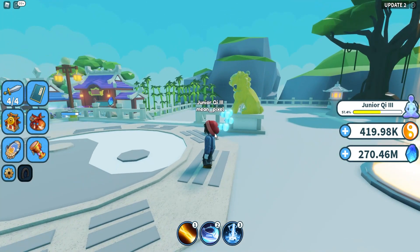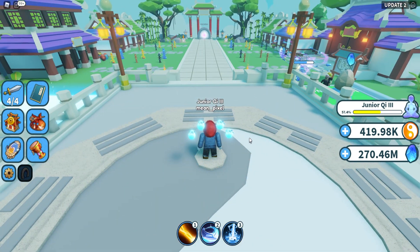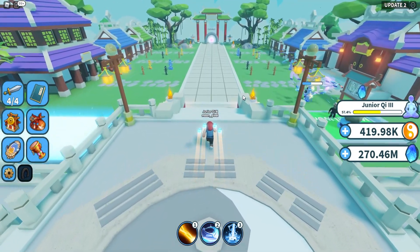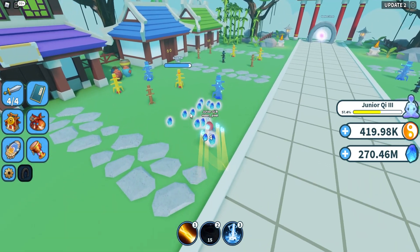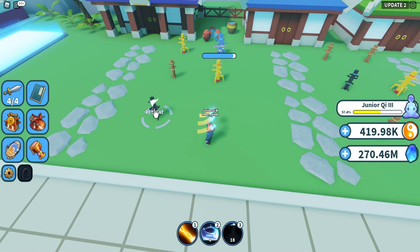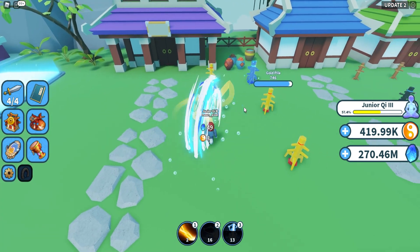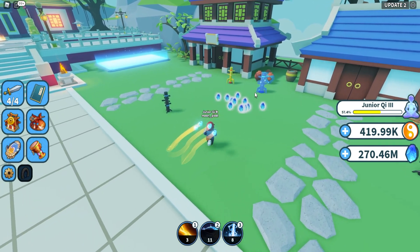It looks very similar, but as you can tell by the name, instead of having anime fighters we have weapons instead. As you can see here, they have like four weapons flying around me. Basically the game is exactly the same — you have to kill a whole bunch of stuff. You have these piles and they drop spirit stones. If you look at the right side of the screen right now, we have two currencies: spirit stones that drop most commonly from stuff you kill or damage, and then you also have this key, which I will go a little bit more in depth on later.